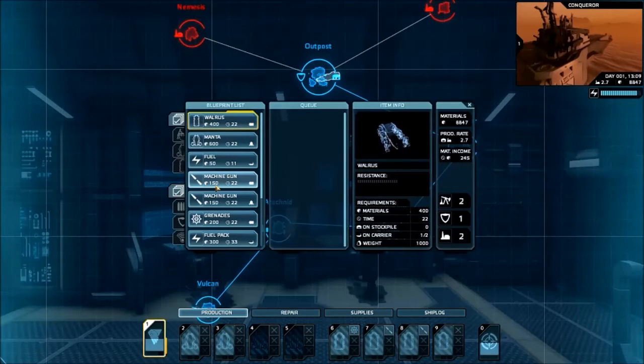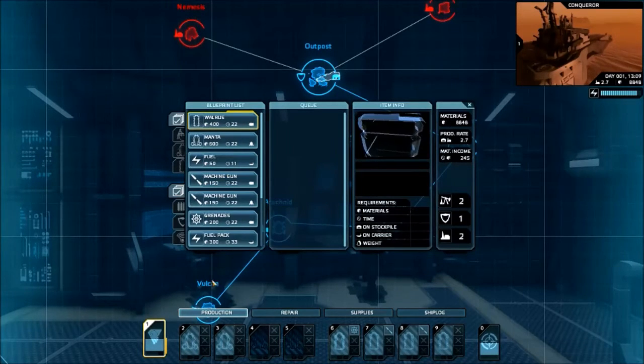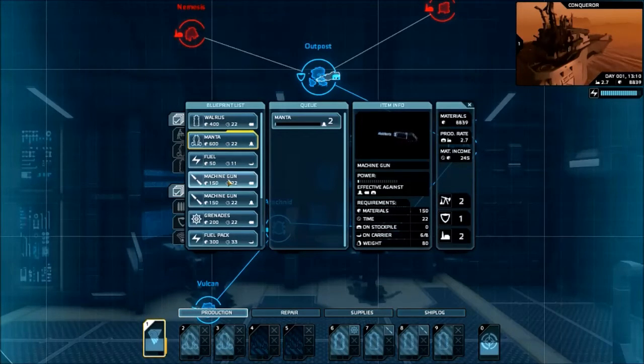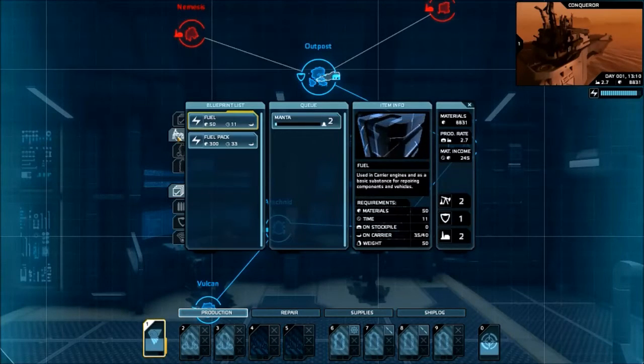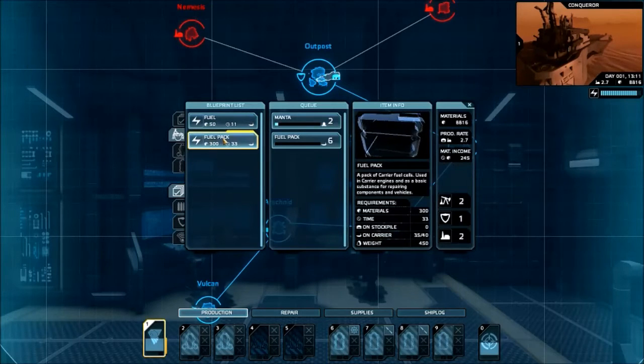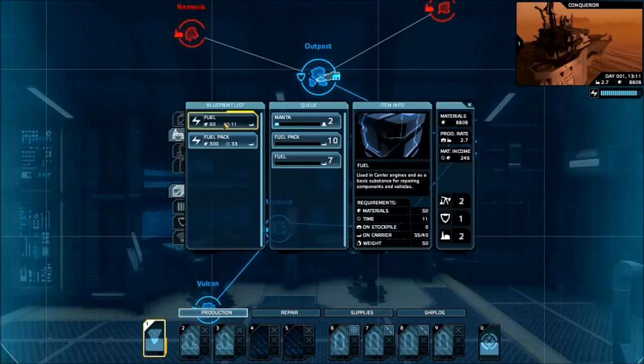Resource system is online. We've got some new Mantas because I lost them, so I'm going to build two more. You've got two different types of machine gun — one for the Manta, one for the Walrus. One of the most things I'm going to be building a lot of are fuel packs. I might build ten, then twenty — because you never know, you might need a small or massive amount of fuel.